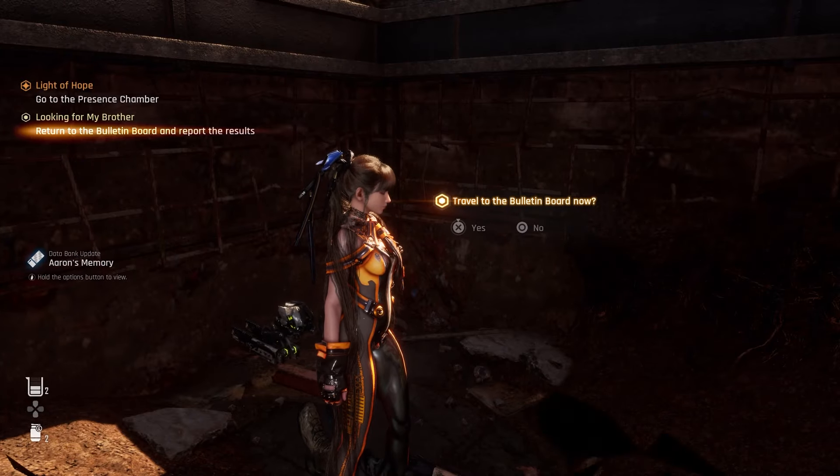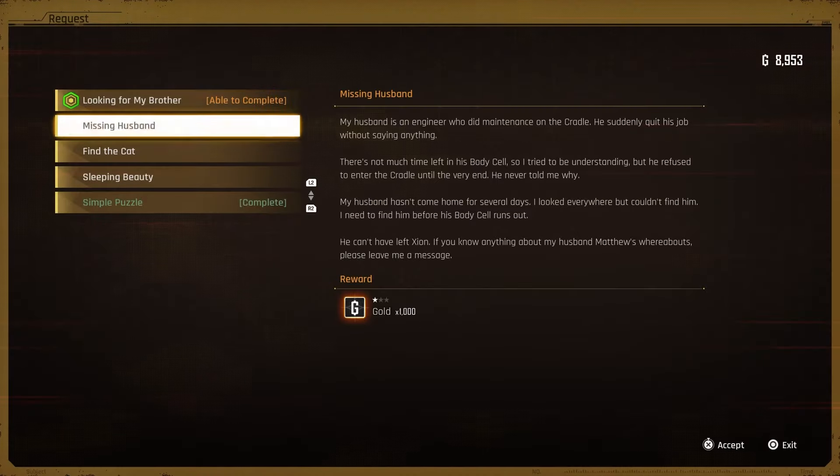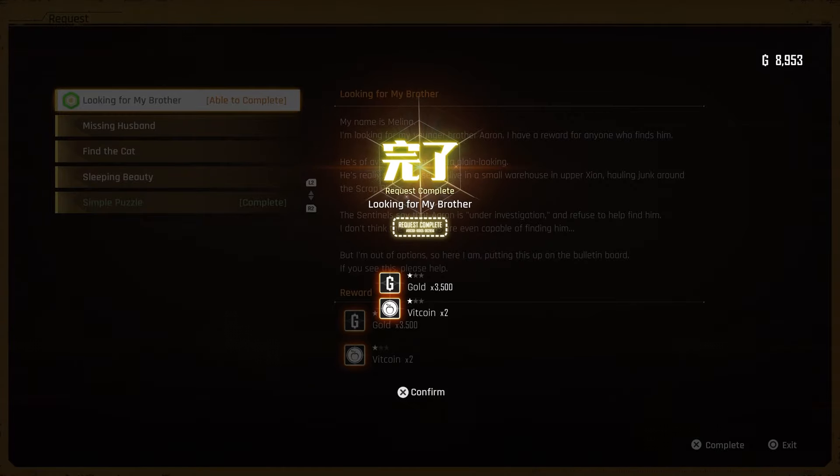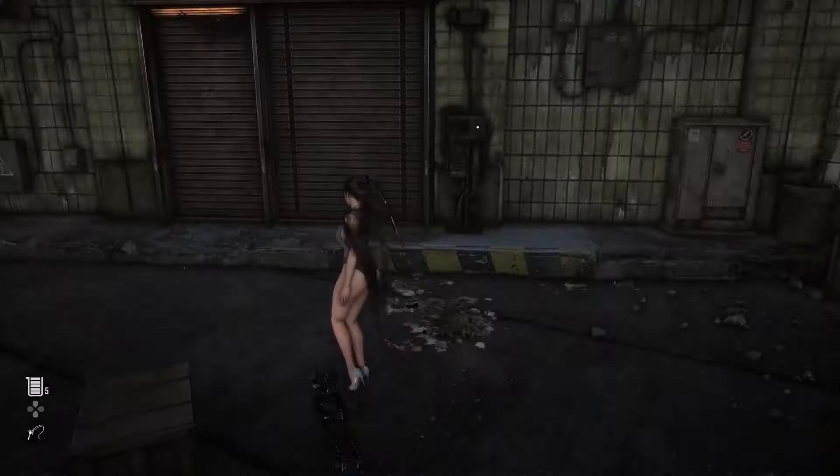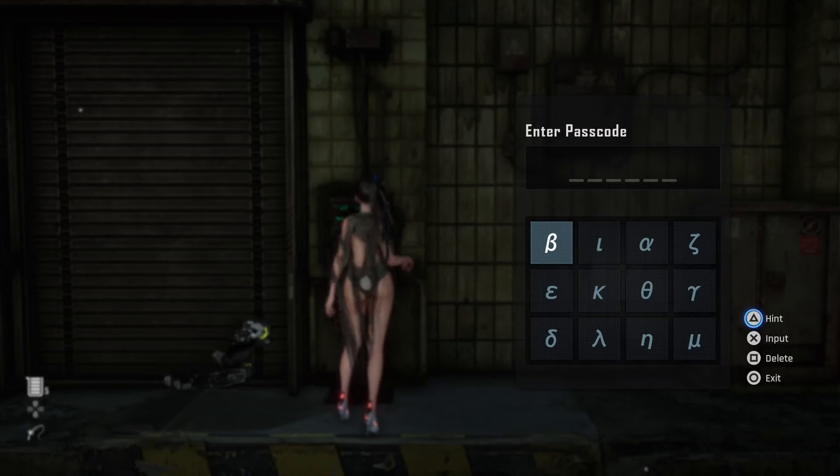Now you can teleport back to the bulletin board to complete the mission. Once you have completed the quest, head to this location in Zion and input the passcode to Aaron's locker to unlock the door.